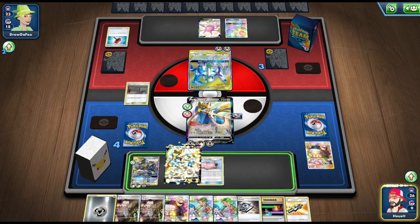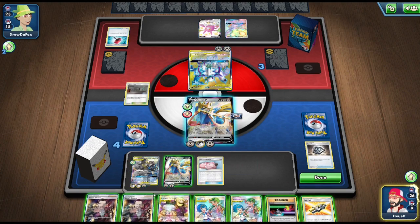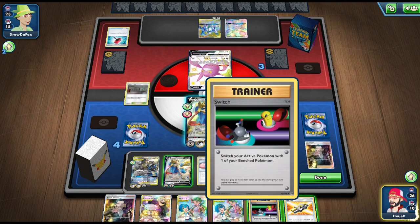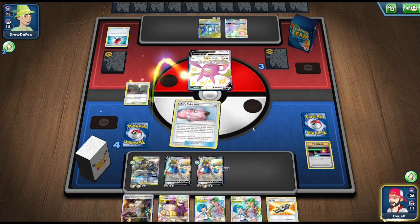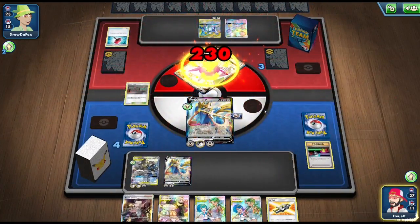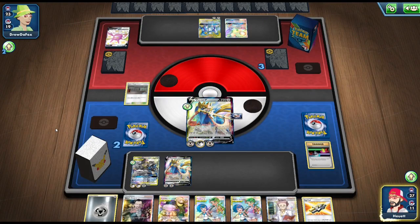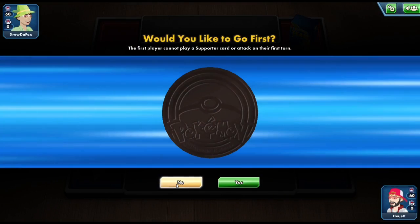We drew into our other Zashian and can Metal Saucer and attach to it. He's already used three hammers, so I feel safe using my energy. I boss up the Crobat, switch into Lilie's Poké Doll, and go back into my powered-up Zashian. If I can get a Metal Energy off my prizes or my draw, we have game — we'll just boss up the Dedenne and retreat for the kill. We get the Metal Energy, so unless my opponent Marnies my hand, we're looking at a win.